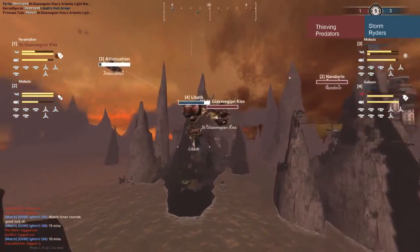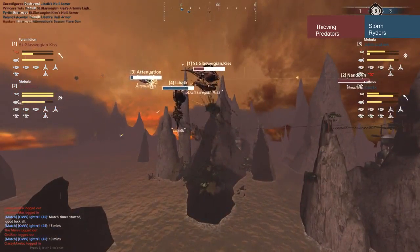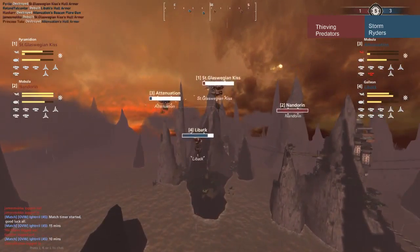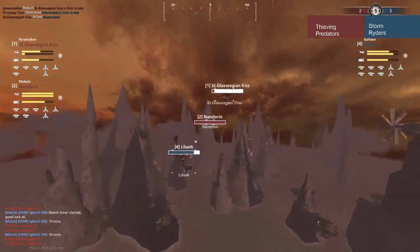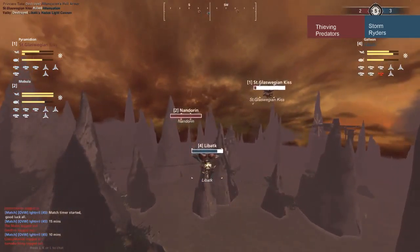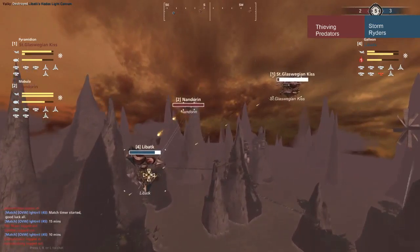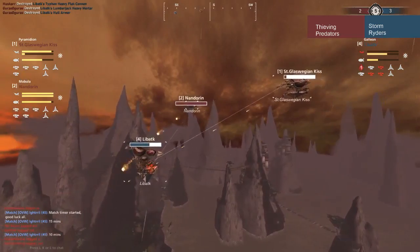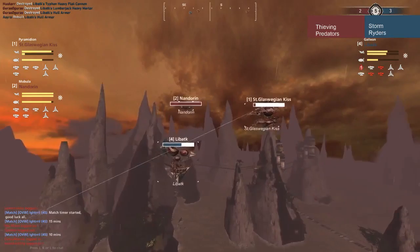The Mobula using Artemises, which have much better downward arcs than upward. Meanwhile the Galleon using guns such as the Flak and the Lumberjack, which have excellent upward arcs. You can see the strategy — it's very prevalent. Hull break on Libetak. Nandarin not taking advantage — he's out of range for his Artemis. The Glaswegian Kiss losing its armor just in time for its ram, losing a large chunk of its health. And there's the Mobula going down.